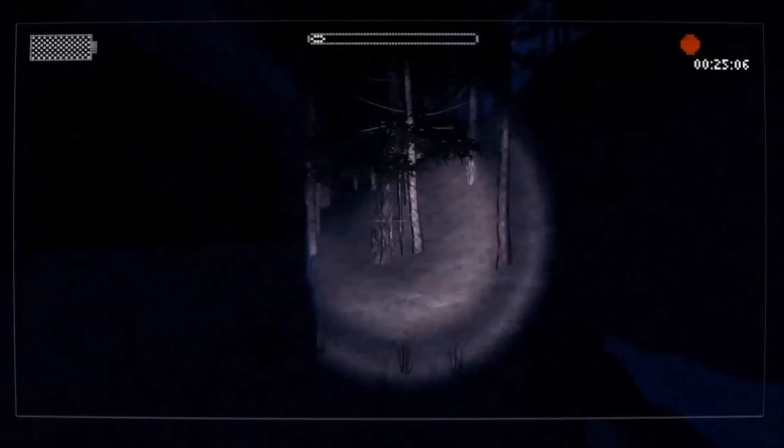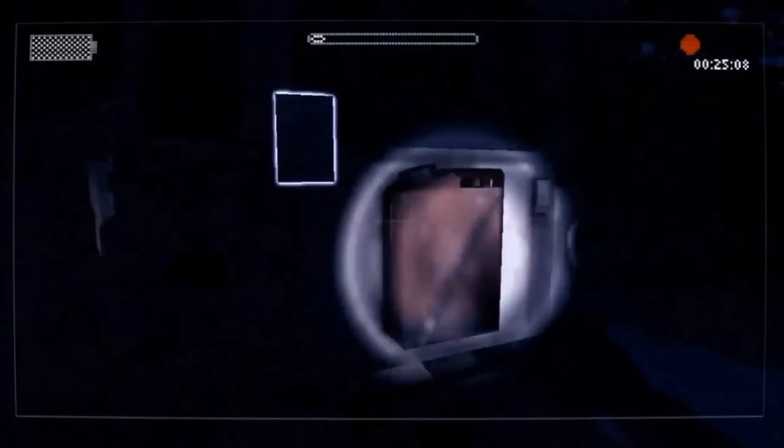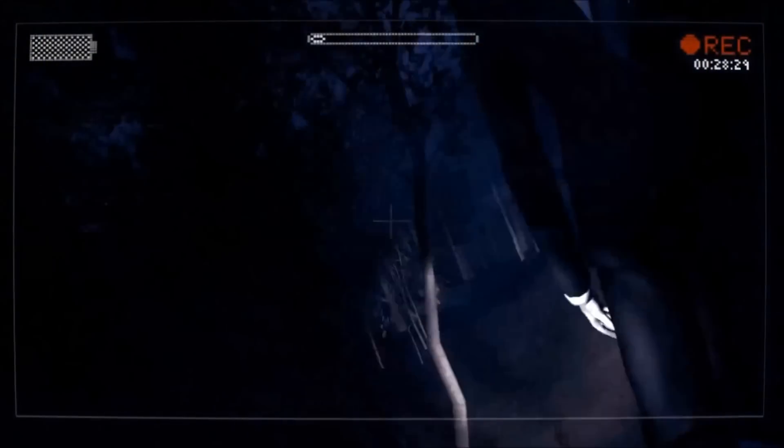In Level 2, The 8 Pages, just like the original game you've got to pick up 8 pages before moving on. And here comes Slender Man.